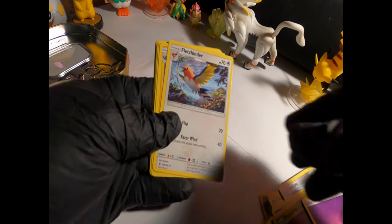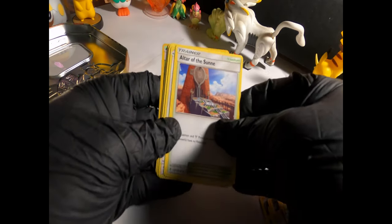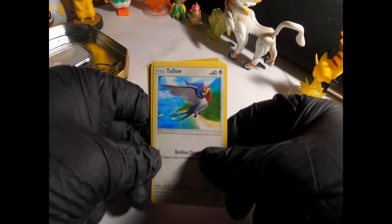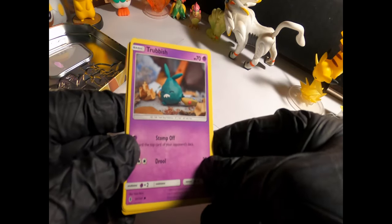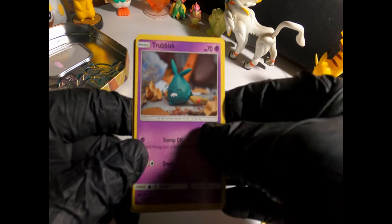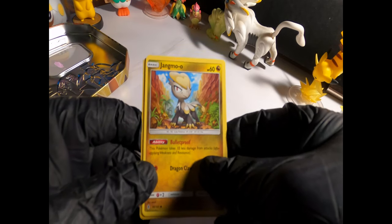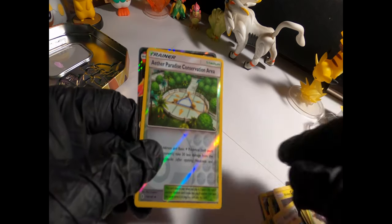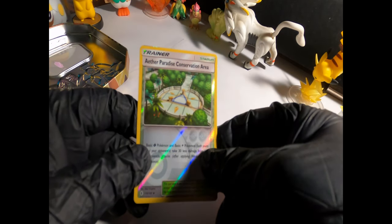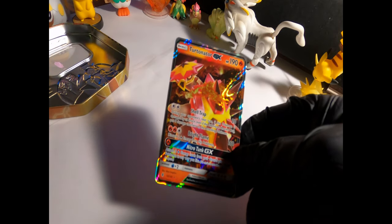We got an energy, Fletchinder, Alolan Graveler, Altar of the Sun, Alolan Raichu, Trevenant — look at that, that is an amazing card. Imagine if that were real, it'd be kind of scary. Throw out your garbage and one day find that walking around. Jangmo-o, Wimpod, and a Reverse Holo Aether Paradise Conservation Area.